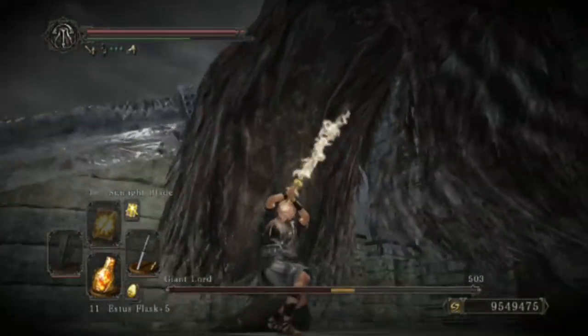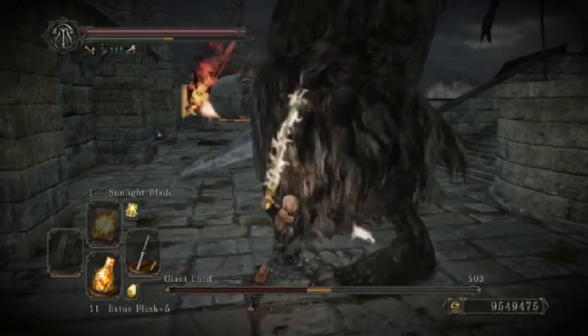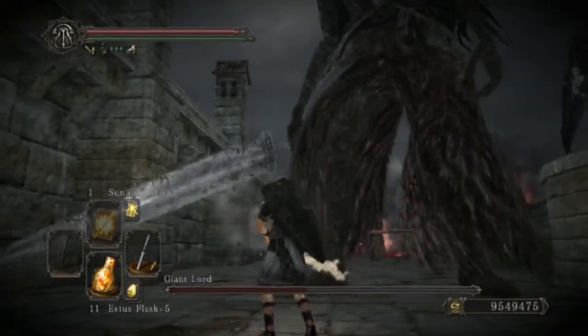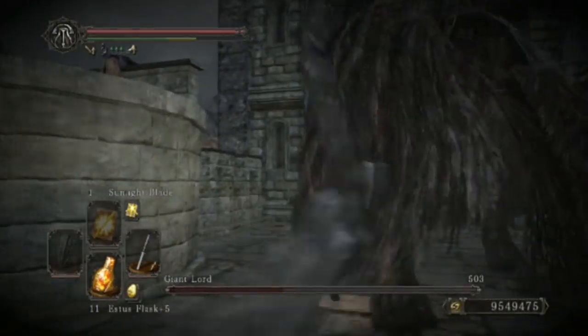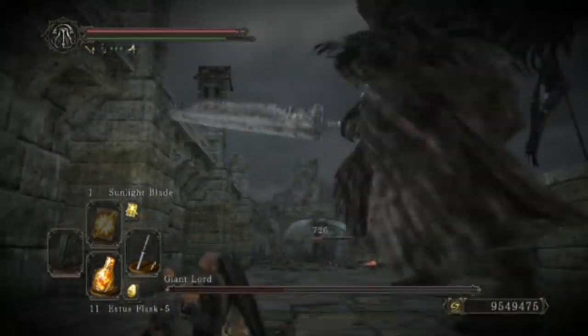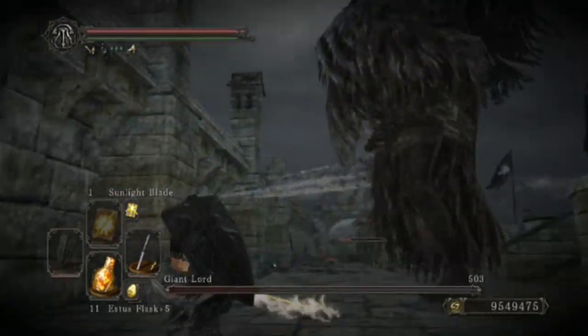But if he decides to use the sword swing, it's a little bit more difficult. He's got a sword swing which will hit either once or twice. If you spot the first attack quickly enough, you can just roll past it.